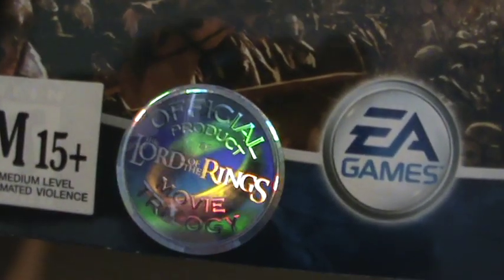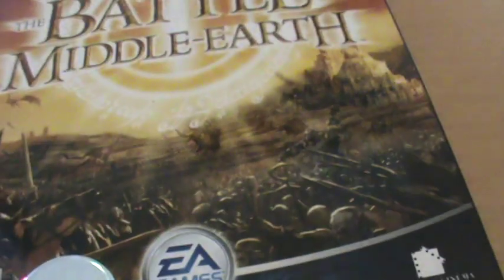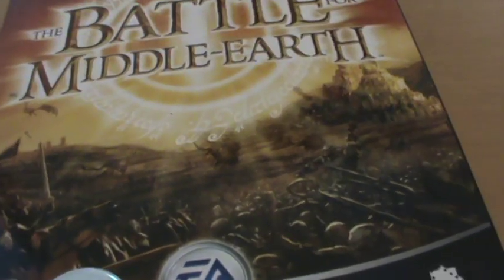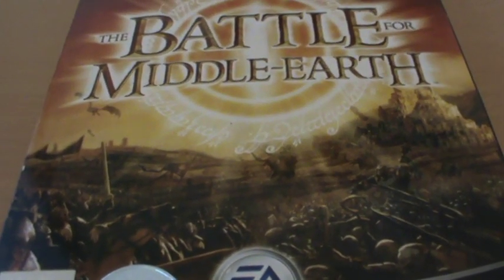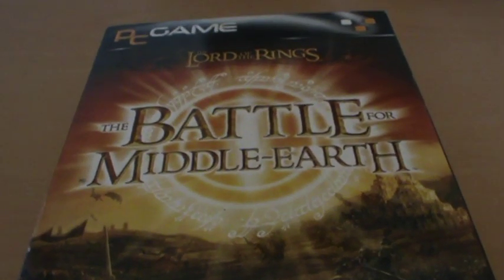We've got a little sticker down here which actually says 'official product of Lord of the Rings movie trilogy,' looks pretty nice. We've got the M15 Plus rating for Australia, the EA Games logo, and this incredible spread of the armies of men and the armies of Mordor fighting out in front of Minas Tirith on the Pelennor Fields. It's a pretty fantastic looking front cover and very eye-catching.